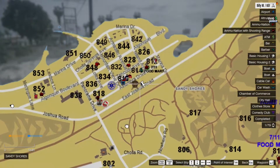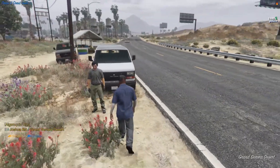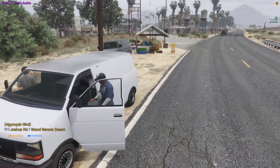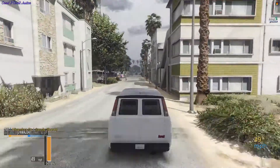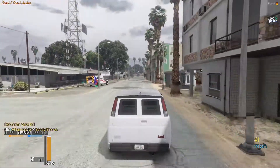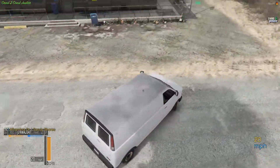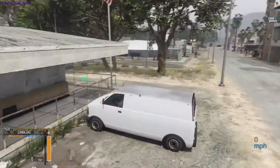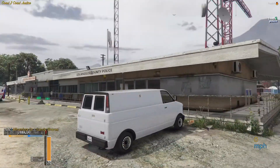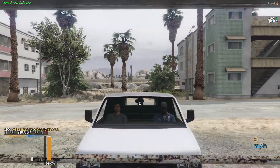We need to find a cop first. I'll open my map — best place to look is the station. I already opened my map but we'll go ahead and go to the station real quick. Let's open up our cop locator and see where they're at. Let me go ahead and stop at the police station like we're gonna be dispatched out or something. So you want to give a little backstory on what company we're supposedly with?